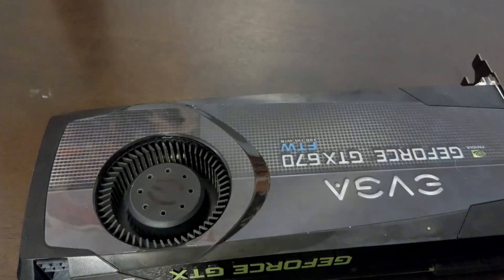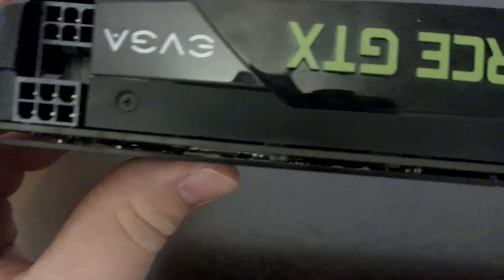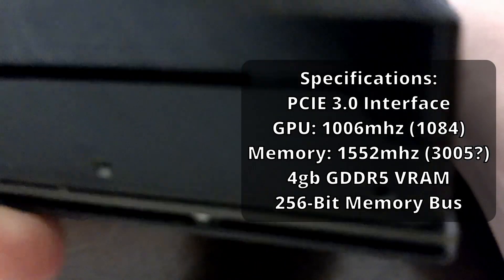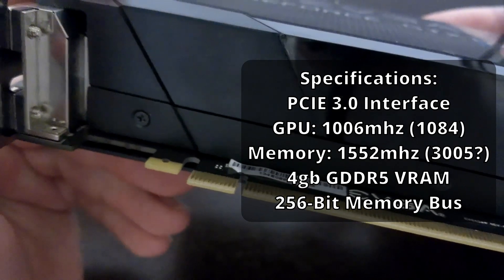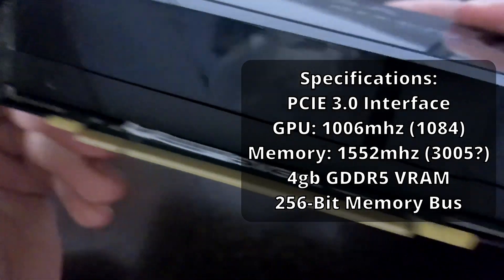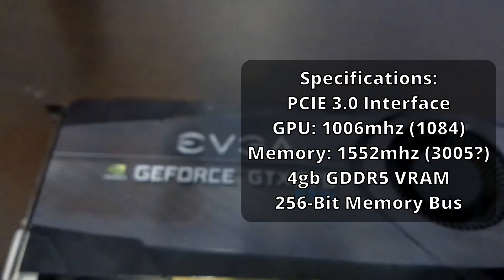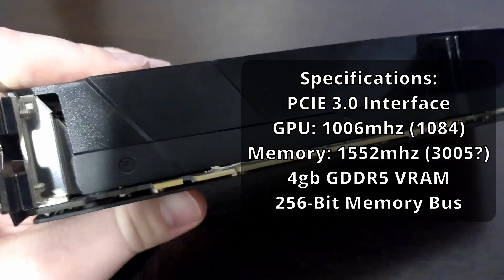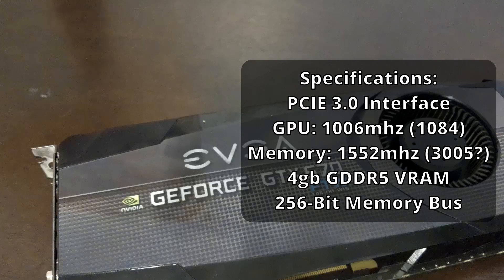First up is the specs, which are going to look a little different here than the average card, as the EVGA for the win variant seems to have been souped up just a tiny bit here and there. We've got our GPU running at a solid 1006 MHz on the core, that will boost up to 1084. Our memory has also been upgraded a little bit to a whopping 4GB of GDDR5 VRAM running on a 256-bit memory bus, which will certainly become handy since the average for a card like this is quite literally only 2GB. Our VRAM is also running at a nice 1552 MHz clock, although as we'll see it seems to boost much higher than that during gaming.